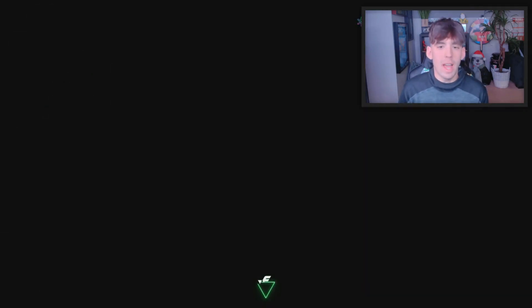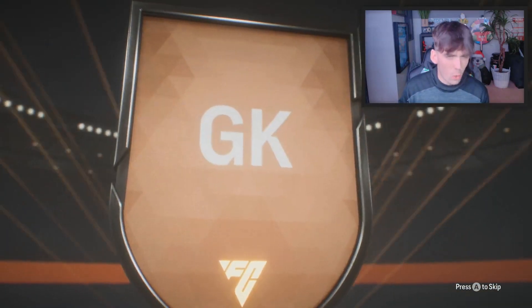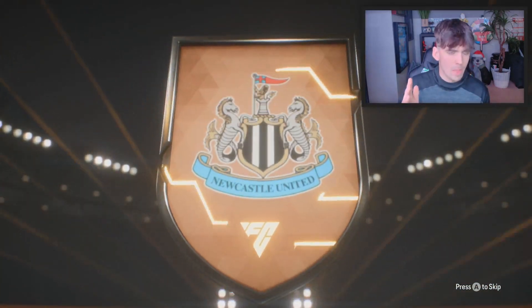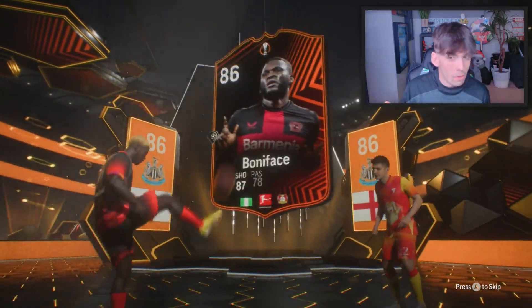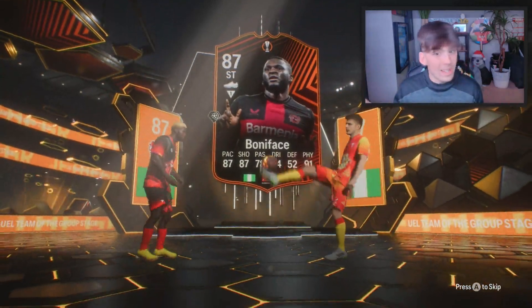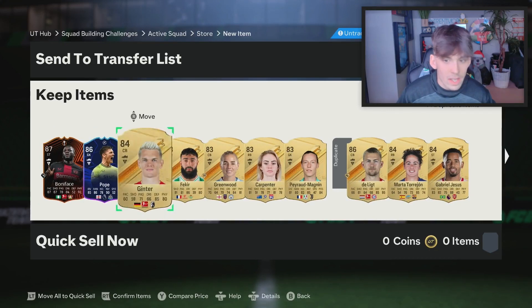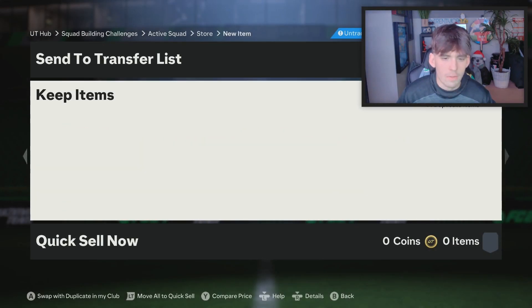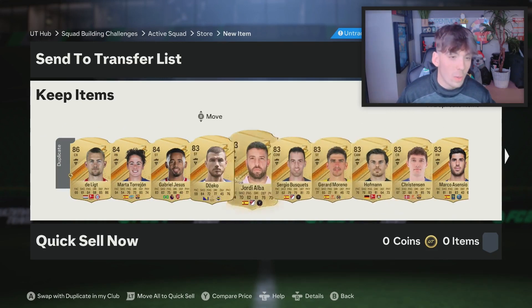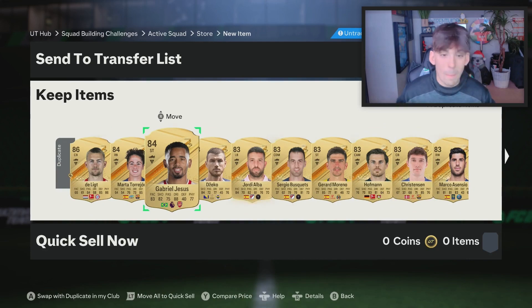Here we go! What are we saying? It's a Europa League English goalkeeper — Nick Pope! Oh, we have two — Boniface! We packed two in one pack, that's not bad. Nick Pope, Boniface, Ginter. And then just a ton of duplicates. The only ones we can probably use are these three in the 86 rated squad, but that's about it. I'll be right back with the icon pack.